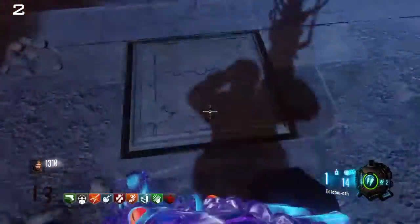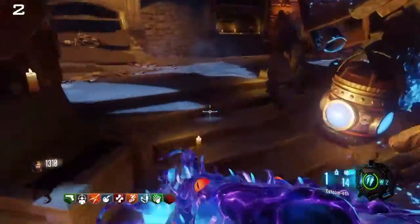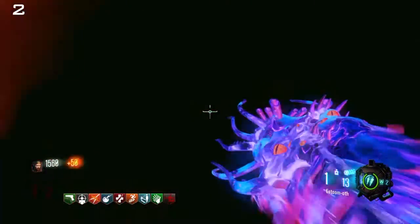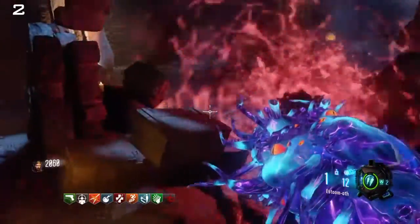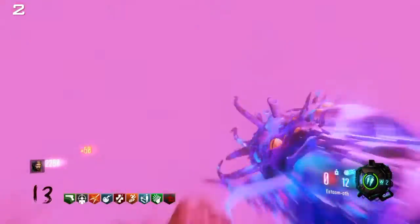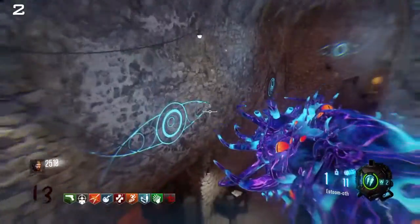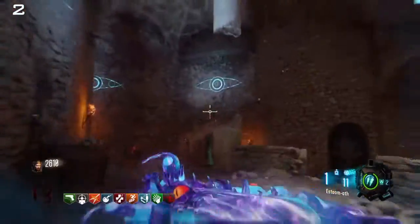Coming in at number two is Revelations. The fact that you can upgrade the Apotheon Servant just makes the map even better. The Famine was also introduced, which I really didn't expect — I mean, they did tease it a bit, but Treyarch really trolls us a bit too much. The Easter egg wasn't great — it was easy, and the ending didn't really satisfy me. But again, it's an awesome map, and that's why it comes in at number two.